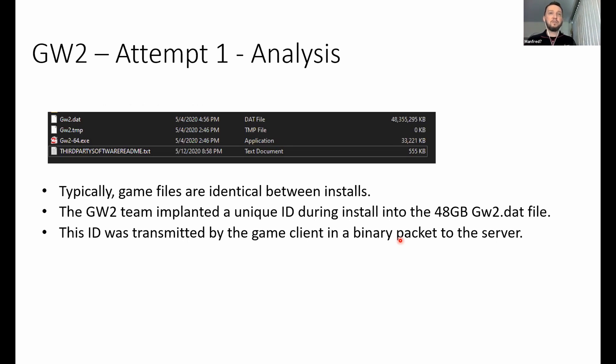The gist of what we discovered: typically game files are identical between installs — if you hash every file in a game installation, they'll be identical across machines. But the Guild Wars 2 team did something sneaky. The game uses an unusually large file — 48 gigabytes — to store its textures, sounds, and mesh models.